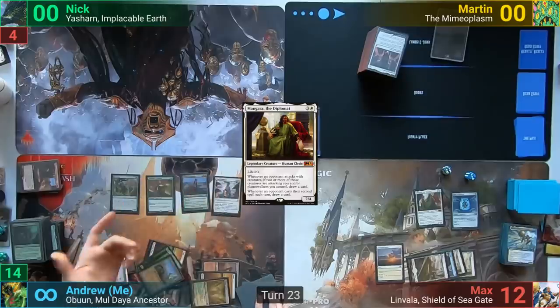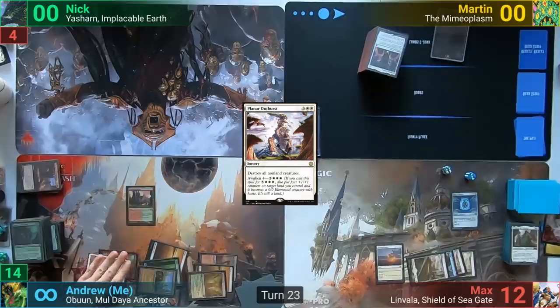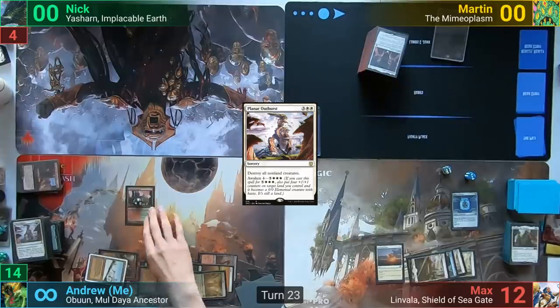I cast Planar Outburst and with Awaken animate my Stomping Ground. At this point the game has been going for three hours and Max is having a really hard time finding a way to win, so he scoops it up to me.